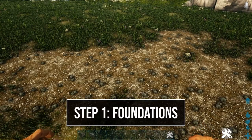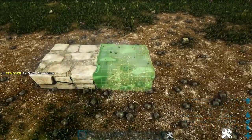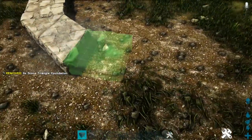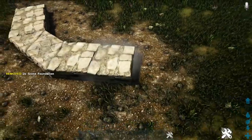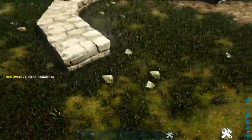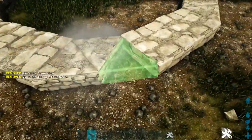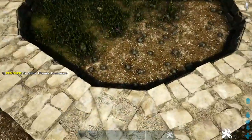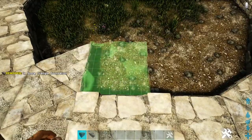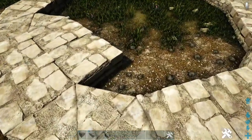The first step will be to lay out our foundation starting with the outer ring. We're going to place two regular stone foundations followed by three stone triangle foundations, then two regular foundations again, and continue this pattern until we reach our start point. Then we'll place another triangle in front of the triangle and another regular foundation in front of each of these, continuing the pattern until we reach the start point.